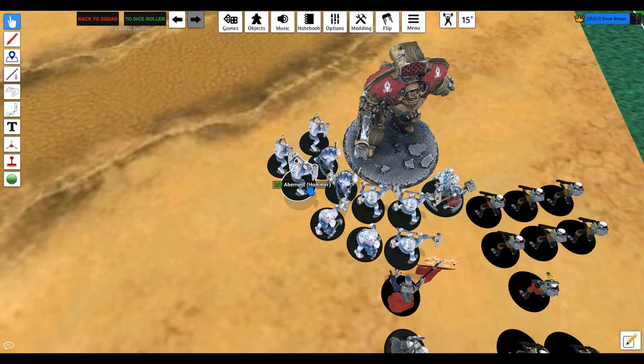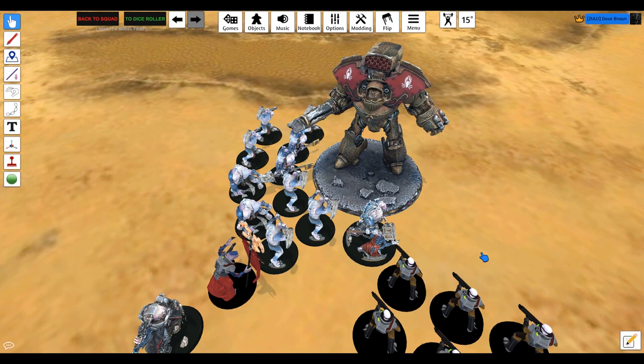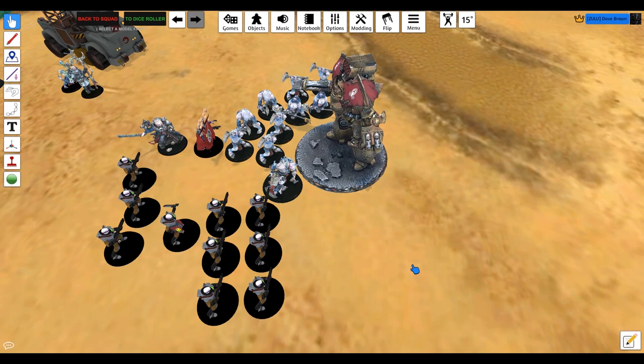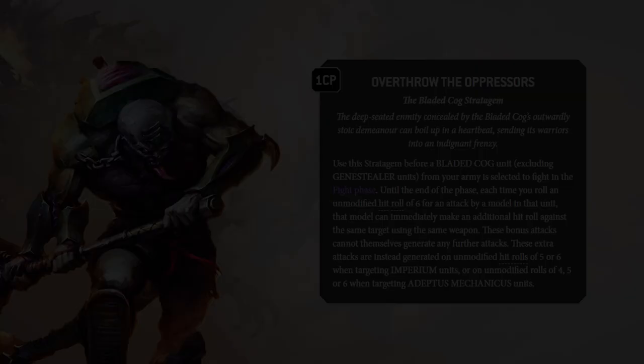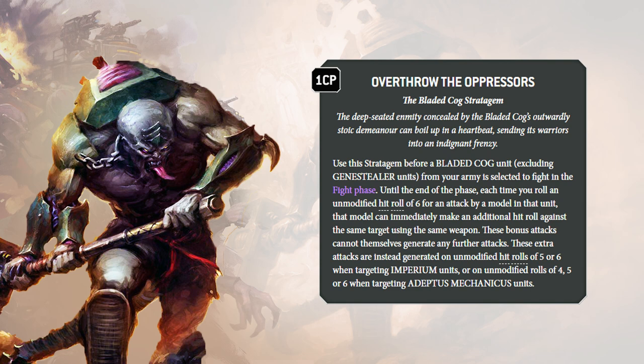Assuming the buffs are in place and you've made all your charges against a beefy target, remember to move your Primus up into buffing range — he's got to be within six inches of the Aberrants after they've made their charge, so think about this in the movement phase. I often advance some Neophytes by his side to screen him and provide meat shields for the Abominant. When the actual fighting starts, pay one CP for Overthrow the Oppressors — this is the Bladed Cog stratagem for additional attacks. By default it's on a five or six to hit against any Imperium army; against AdMech it's crazy at fours, fives and sixes.